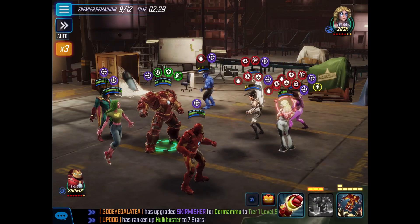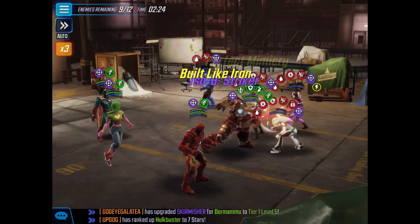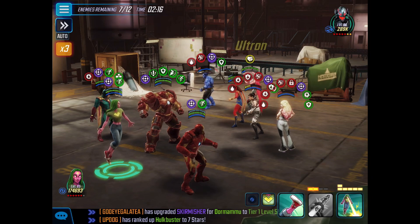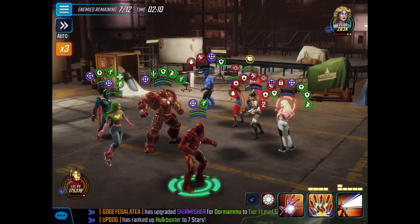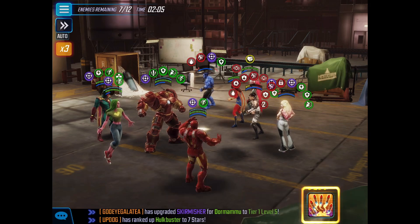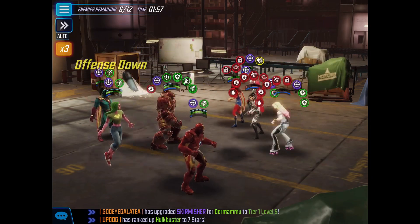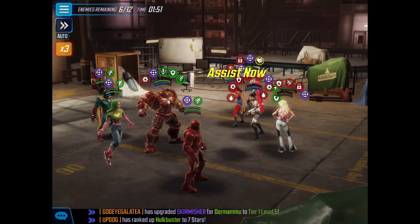Getting some barrier — the slows are good. Dazzler really likes hitting Vision for some reason. I'm going to blind everybody on the front. Don't want Ms. Marvel slapping us. Went ahead and extended everything with Iron Man, then use that ability block with Vision again. Ultron is tech, so it gives the two-turn ability block.